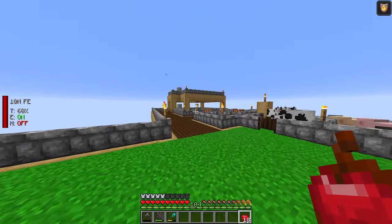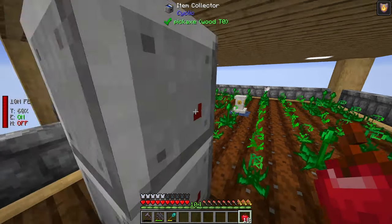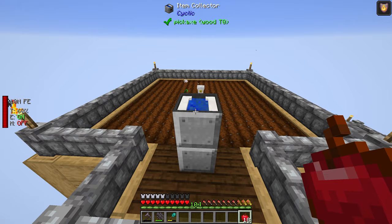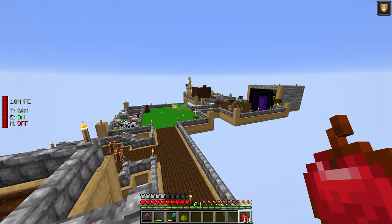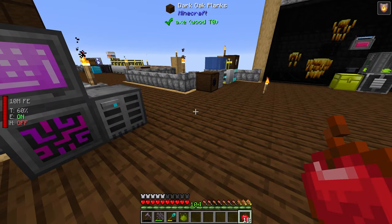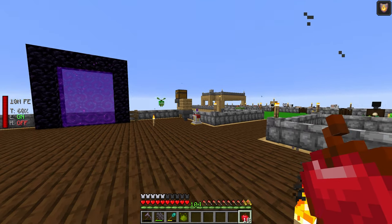Like we said last episode, we're going to be working on making this farm more efficient. Right now our setup only covers a three-by-three area, so we need to increase that as soon as we can. We also need to set up a system to put the inferium essence and our other essences into our storage system — either by running a cable all the way over, setting up an ender chest, or making a transceiver and receiver.